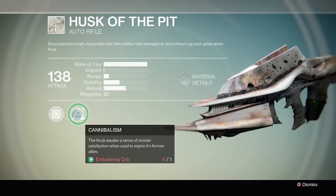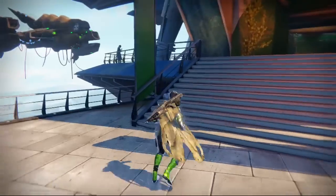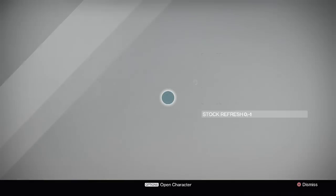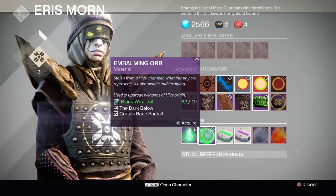So what we need is an embalming orb from Eris, so that's what I'm going to go do now. Everyone knows where Eris is - she's up here in the tower. What do we need? It was an orb, so this is it. Need 10 black wax idol, need the Dark Below DLC obviously, and then Crotus Bane rank 3. So let's get that.